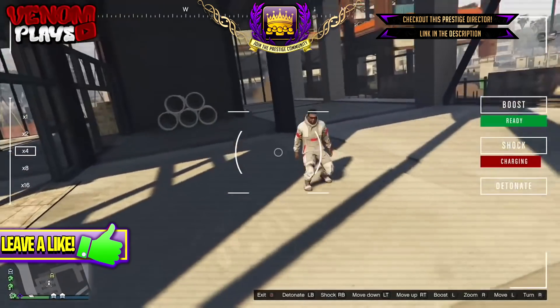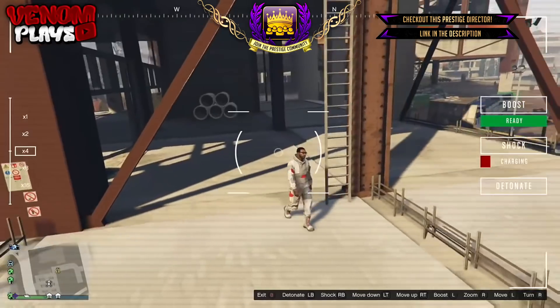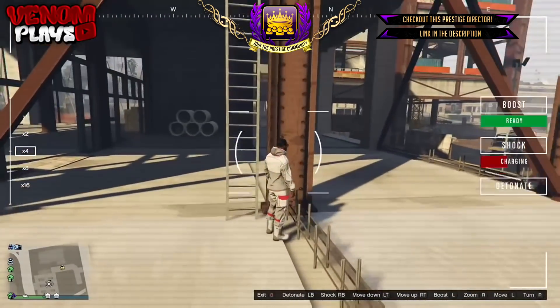So how I actually found this glitch was me and my friend Knightley Park were messing about with the new drones, and then my drone actually glitched through the roof and I was actually able then to go underneath the map.